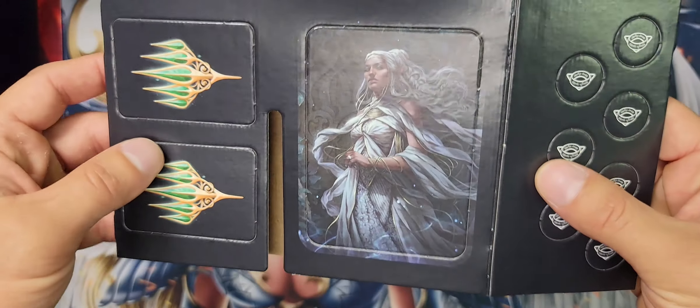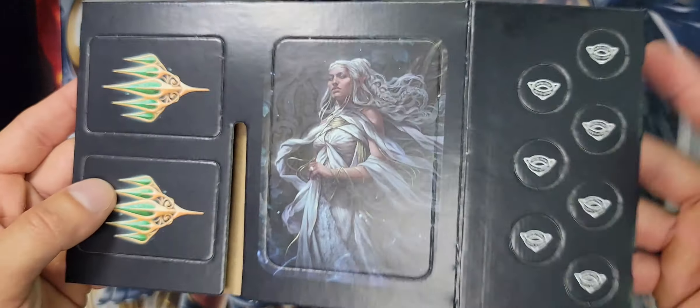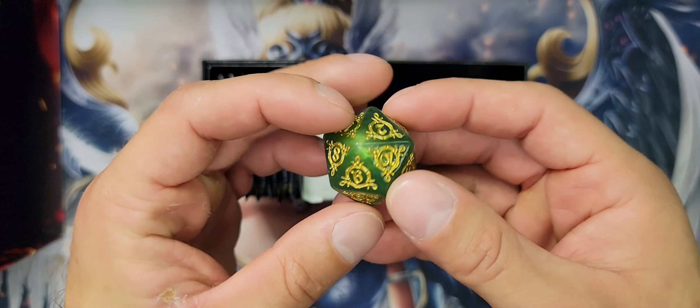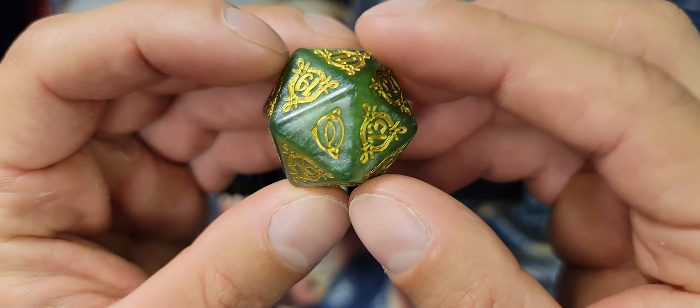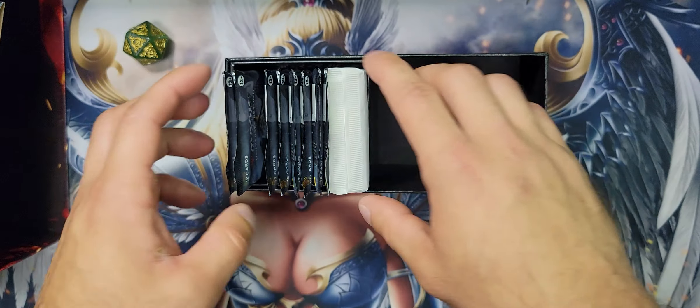You get these little punch-out inserts — does anyone ever do anything with these? I think we all just throw these away. This is like a waste of paper. Anyways, you get this awesome spin-down dice. I'll get real close, I'm a fan of it. Looks really good, it's like a greenish color. Very nice.